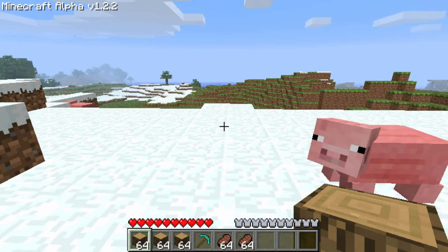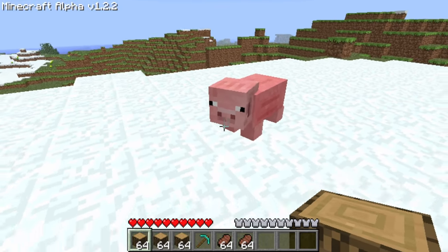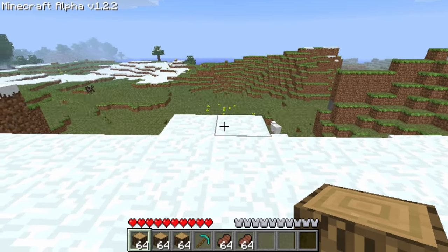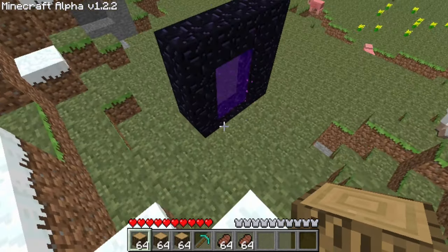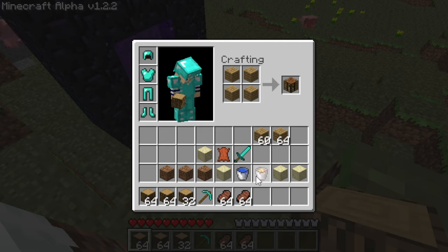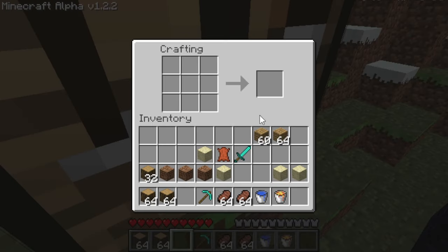Today I'm going to be showing you how to get from your spawn, or somewhere near it, to the Farlands. I'm in alpha version 1.2.2 because pressing F4 makes another portal spawn. You need a nether portal to get this done. First thing you're going to need is to get geared up — I have some overstacked food, water, and lava. And of course, you're also going to need a boat, so that's what I'm crafting now.